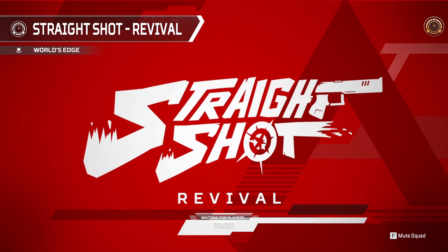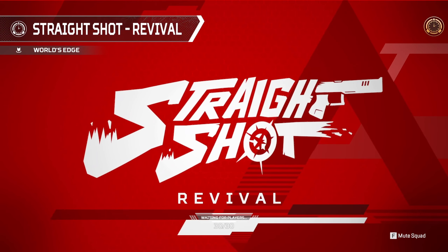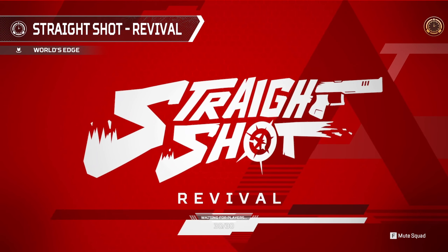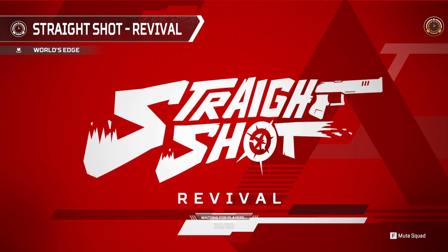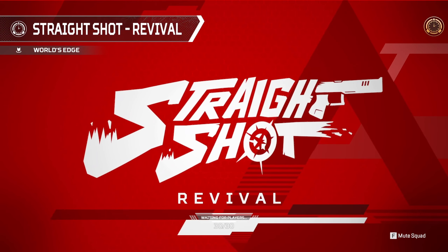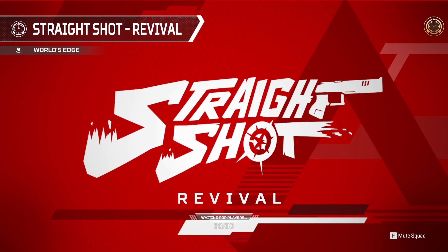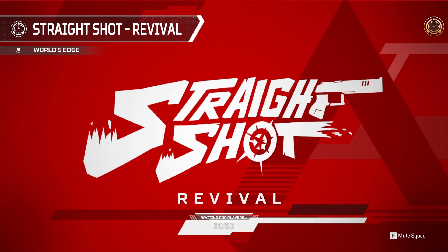A lot of players overlook event modes, but they're actually great for practicing high-pressure situations and reacting fast. These modes are often quicker-paced, letting you sharpen your reflexes and improve decision-making without worrying about your rank. Use them as a low-stakes way to try out new strategies, legends or weapons. Currently in Season 24, ongoing events like Control, Gunrun, and Team Deathmatch offer exciting challenges. Look out for limited-time revival events especially — they're perfect for experimenting with strategies or grinding for special rewards.